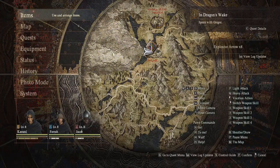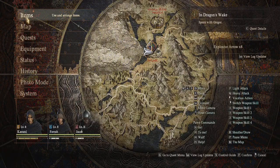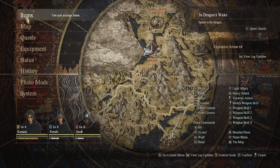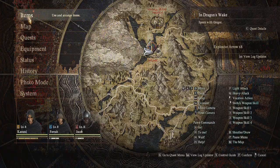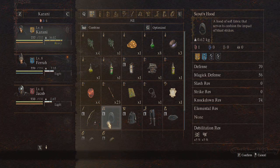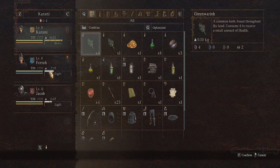Now, the same process applies when your inventory is full and you've reached the maximum carry weight and can barely move. Go to your inventory again and look for the items you want to give away to your pawn so they can carry it for you.